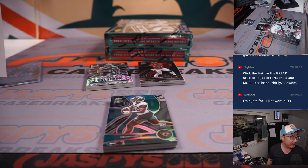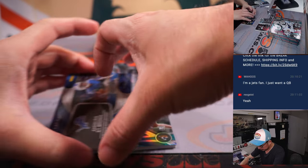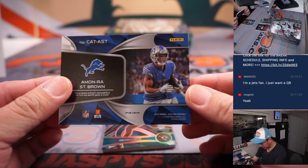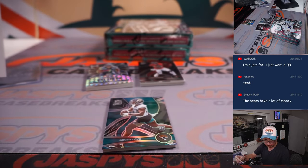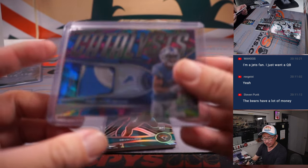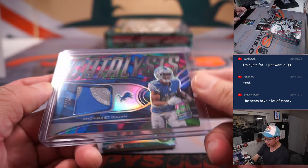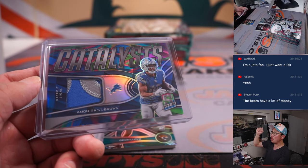DeAndre Hopkins, though — I think he could get got. We got a Catalyst two-color patch, 1 out of 4. That's going to be for the Lions. Matt, out of fives and under — get the train whistle. All aboard the Big Hit Express, whoop-whoop.